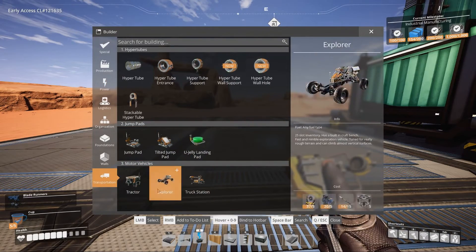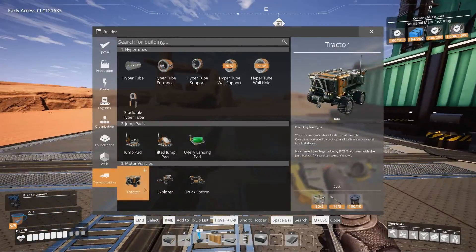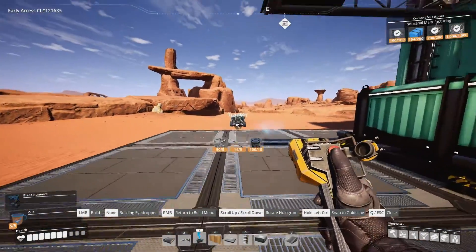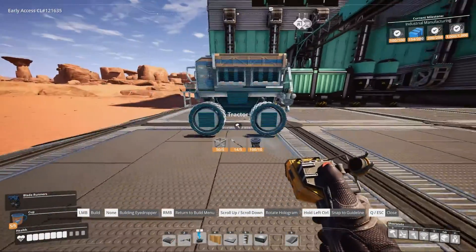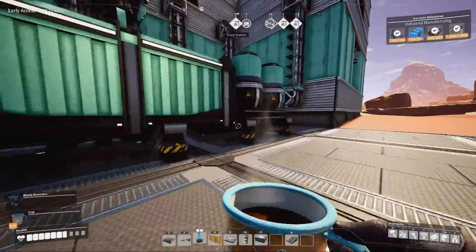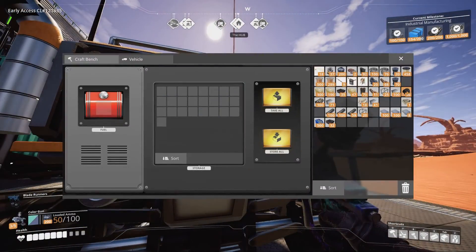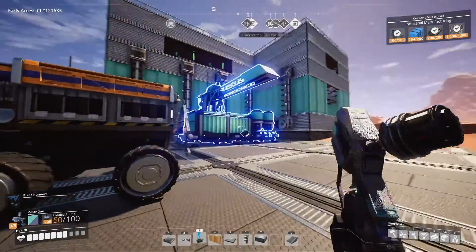Go to Transportation and select the truck or the explorer — the explorer is actually faster, but the truck is a nice cheap option. We're going to go into this one and just put some petroleum coke in there as fuel.